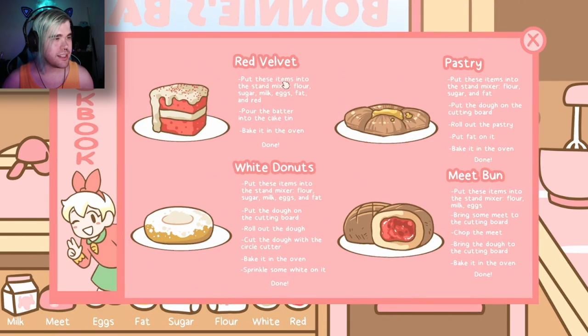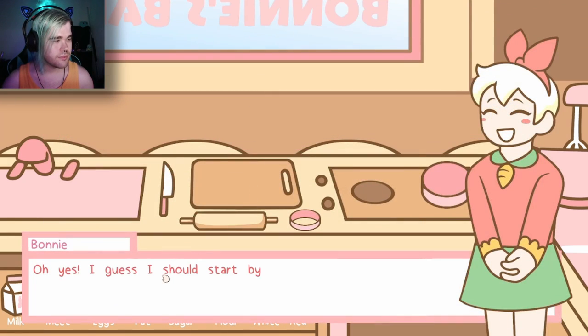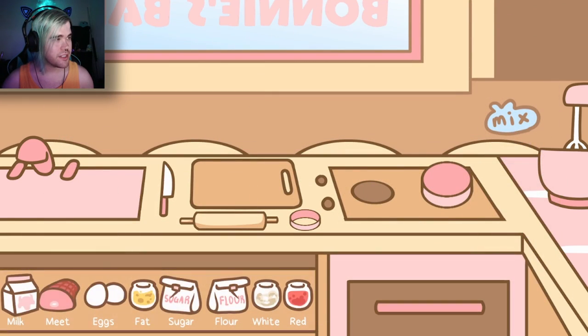Alright, red velvet. Put these items into the stand mixer: flour, sugar, milk, eggs, fat, and red. Pour the batter into the cake tin. Bake in the oven. Done. Start dragging the ingredients into the stand mixer.